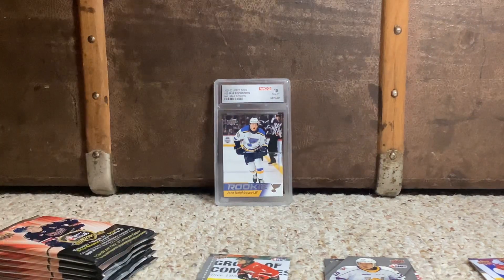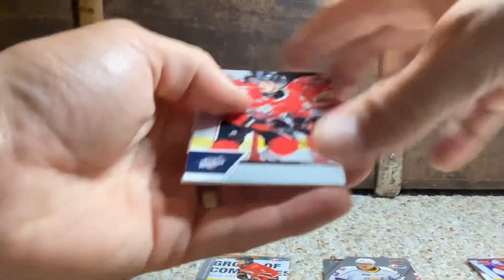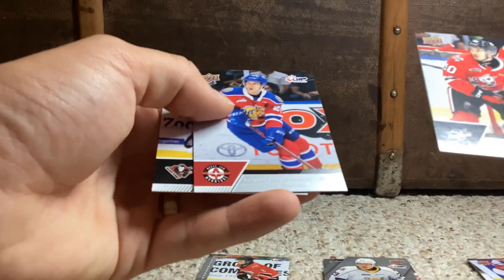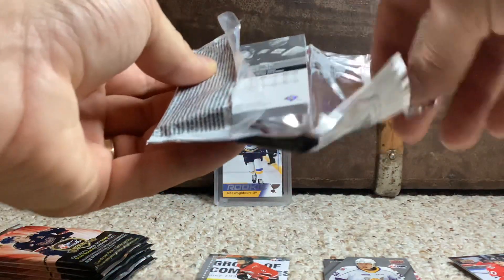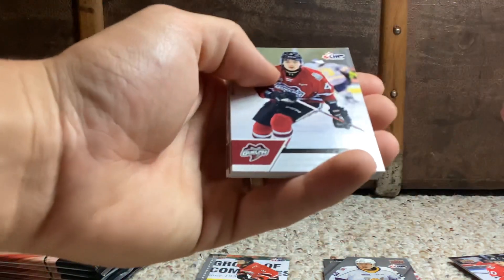Let me just check the odds on autographs in blasters — one in 48. So yeah, that's not an easy hit. Very happy with that. Aiden Castle, Logan Dowenik, and Maxim Maranov. Wow, three inserts in that pack, including an auto — and a rookie auto at that. Happily take that out of a blaster. We pulled a hit, guys. Been a while.